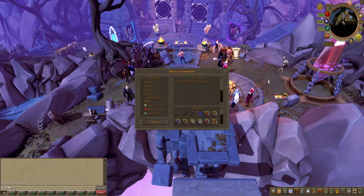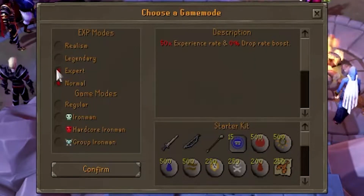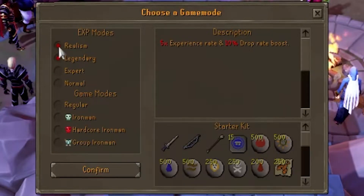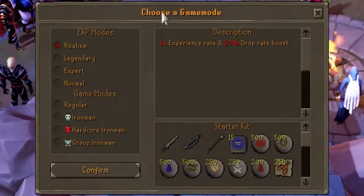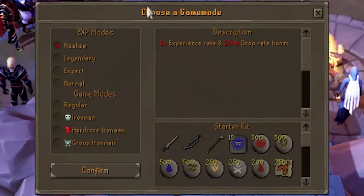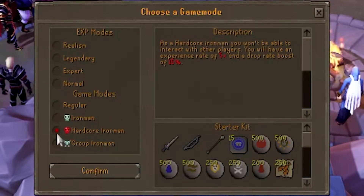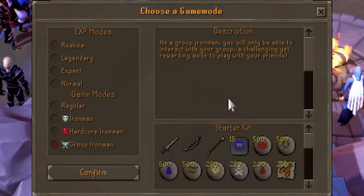First off, like most servers, you're going to be greeted with your game modes and XP modes. Normal for 50x XP, Expert for 25x but with a 5% drop rate boost, Legendary for 5x XP and a 10% drop rate, and Realism for 1x but a 20% drop rate boost. For game modes, there's Regular, Regular Iron Man, Hardcore Iron Man, and then Group Iron Man with up to 4 players in a group.